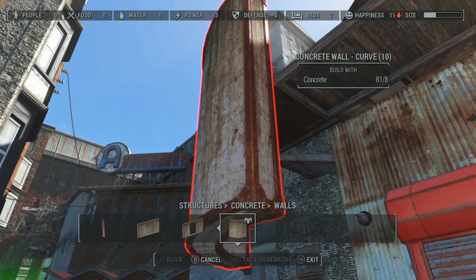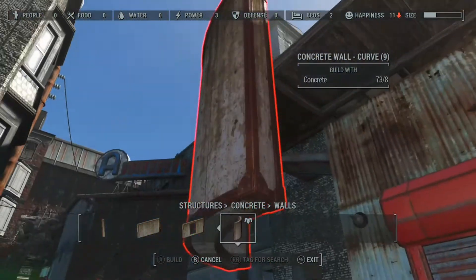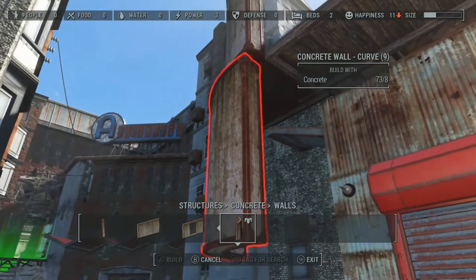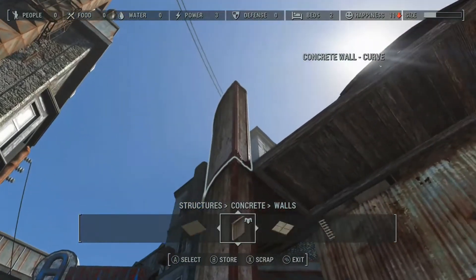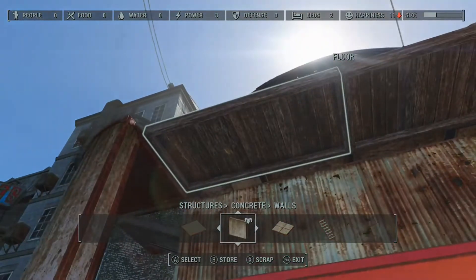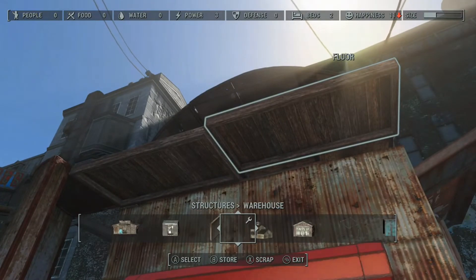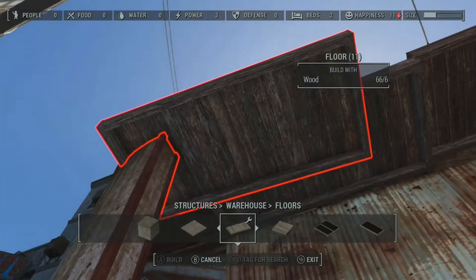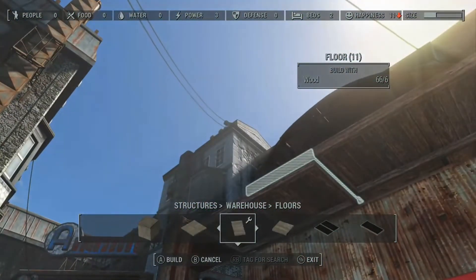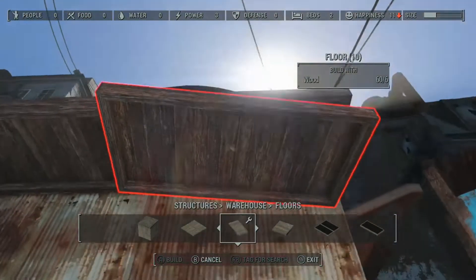And we're going to use an old trick that we've seen a whole bunch of times. We'll just use these two concrete curved walls to do it. By placing them in like this, we can actually drop our floor down one floor thickness at a time. And by doing that, we'll be able to make our walkway two floors thick. And now all we have to do is just go ahead and snap all the other pieces in. I think we'll even use the metal curved floors on the edges to give it a pretty cool look for the sides.